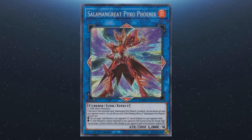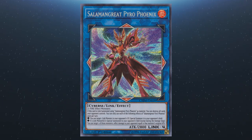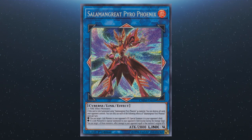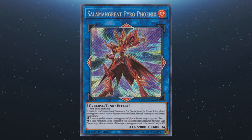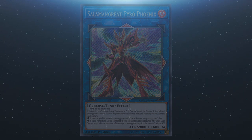We also have Salamangreat Pyro Phoenix. This card also requires two or more fire effect monsters. If it's link summoned using another Pyro Phoenix as material, you can destroy all cards your opponent controls. Once per turn: target one link monster in your opponent's graveyard and special summon it to their side of the field; if a link monster is special summoned to the opponent's field, you can inflict damage to your opponent equal to its original attack.